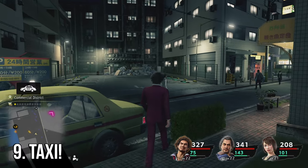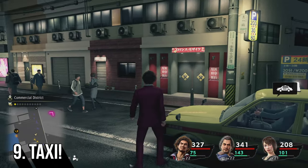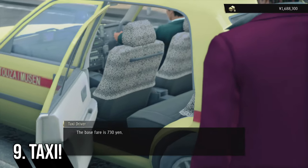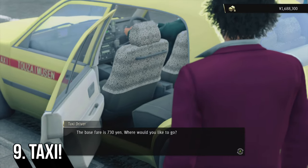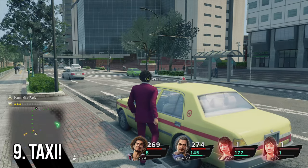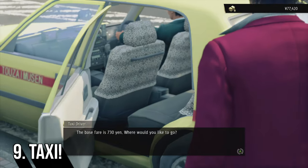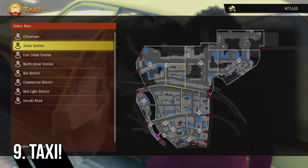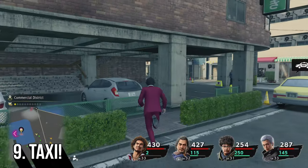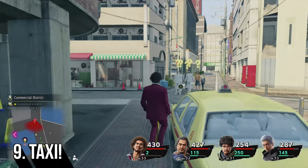The map in Yakuza Like a Dragon is very big and it can take a while to get around the entire city — sometimes annoying if you keep getting into fights when all you want to do is get from point A to point B. The game does have a fast travel system done with taxis, and when you see a taxi all you have to do is walk up to it and interact with it, and you will unlock fast travel from that particular place.